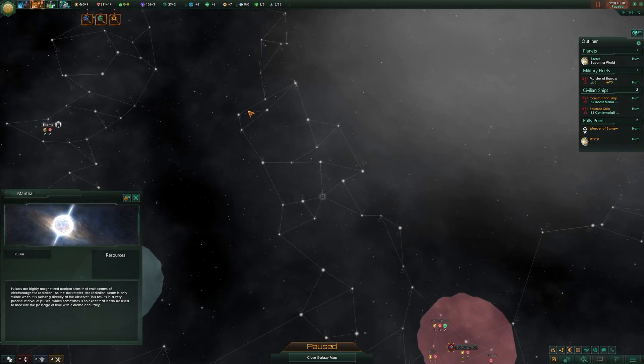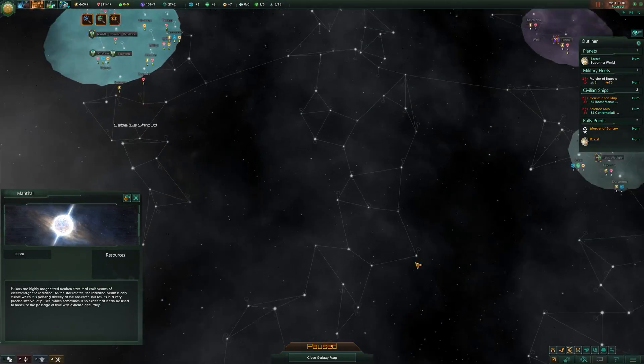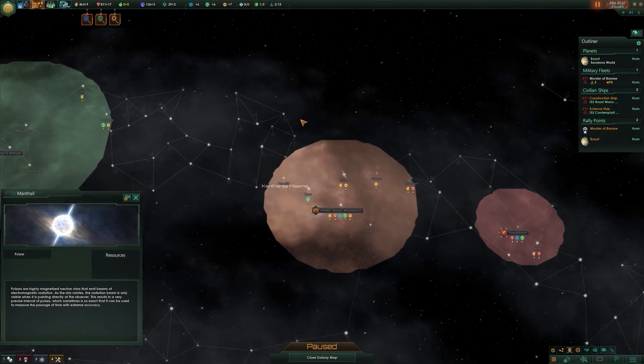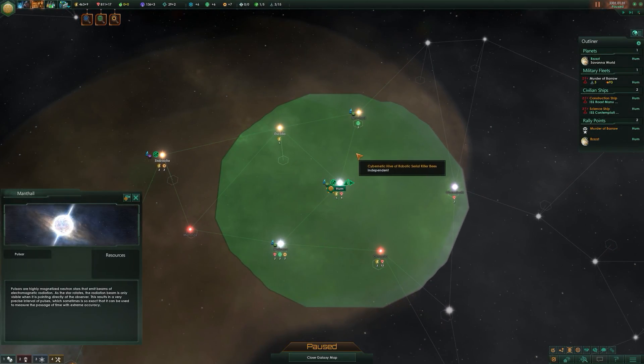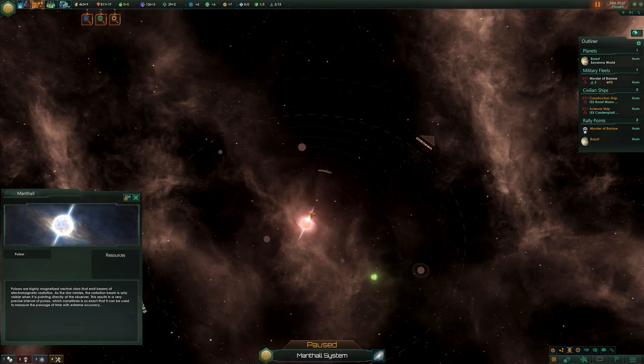Normally you can also tell pulsar systems. You can see the type of star a system has, and from that you may decide not to survey a system because you know it's not going to be of use - the type of object at the center means there's going to be nothing useful in that solar system.